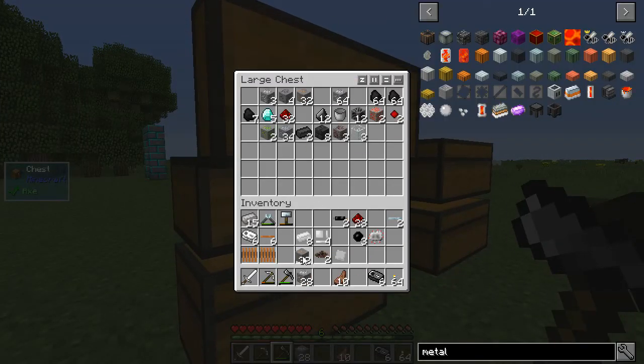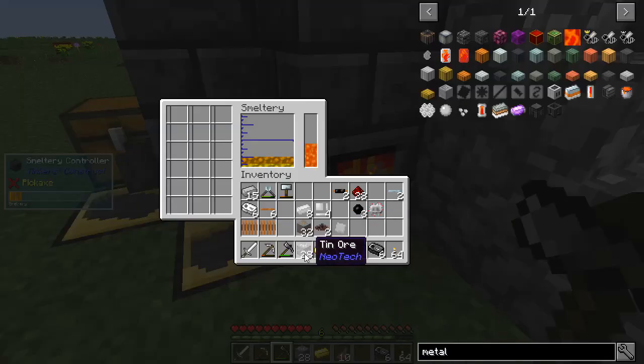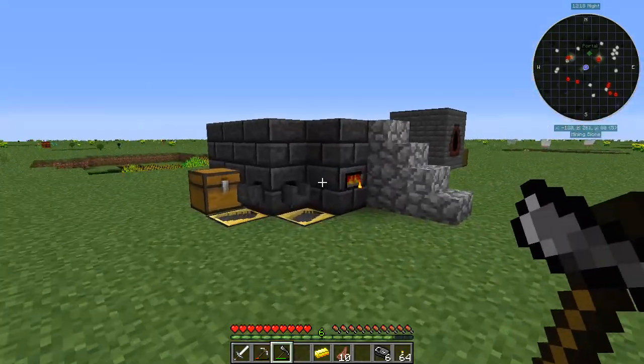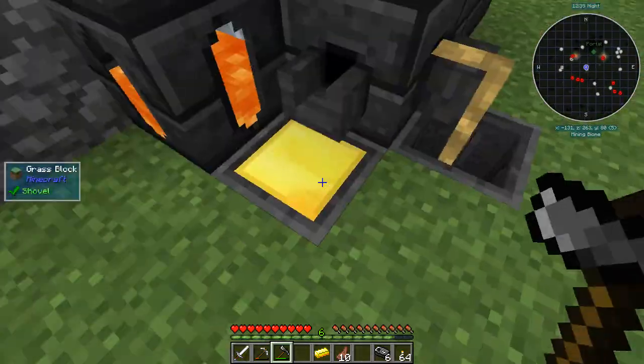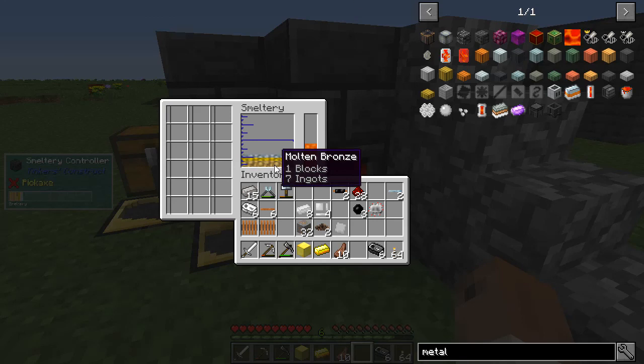As I mentioned, bronze is tin and copper — three parts copper to one part tin. I've already thrown some copper in here — I've got two blocks of copper. Let's do two blocks plus nine tin. That should give me a good amount of bronze. You see it mixing there — the tin and the copper mixing together to make molten bronze. I may have done this wrong, so I need to throw some more copper in. There's one block of molten bronze — let's pour that out. One more block of molten bronze.